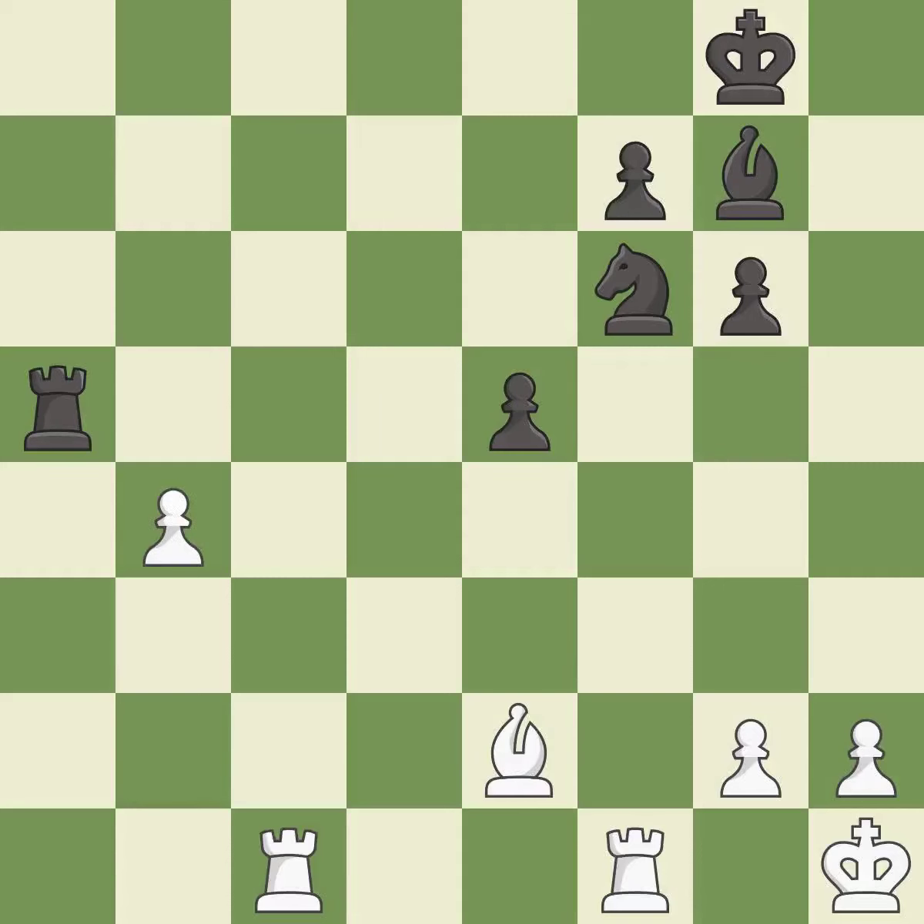The opposing rook is kicked by a pawn and must now move or be captured — it is best. This activates a rook by getting it to the 7th rank and also restricts the opponent's king — it is best. This wins time by threatening a rook and forcing it to move away — it is best.